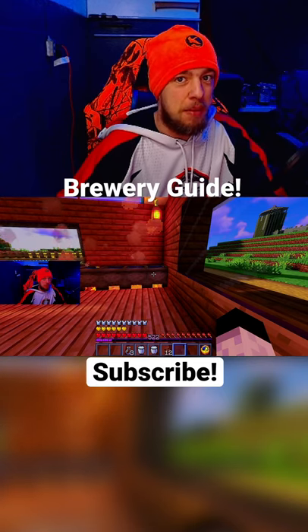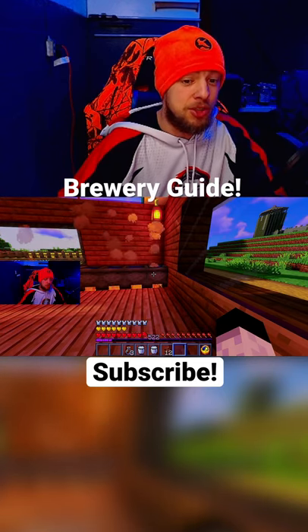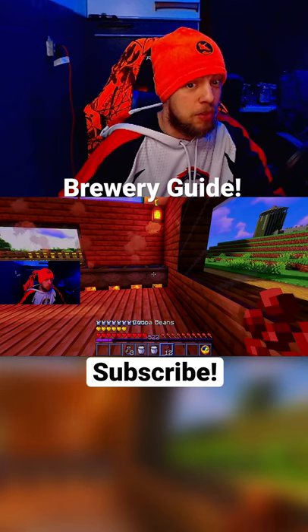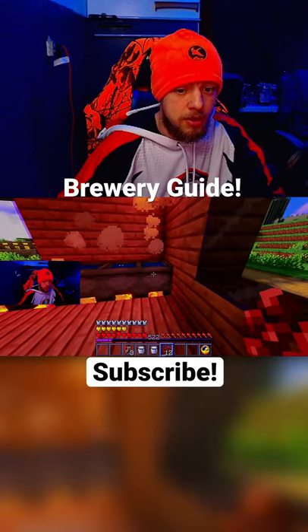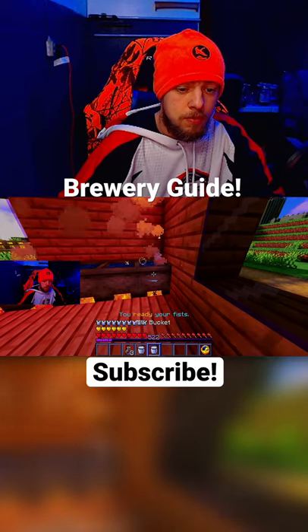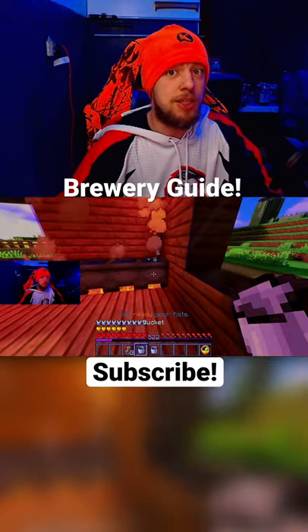Today we're gonna be making coffee within my Minecraft server. What you're gonna need is two milk buckets and 12 cocoa beans. Place your cocoa beans and milk into the cauldron, then you wait two minutes for the coffee to get cooking.